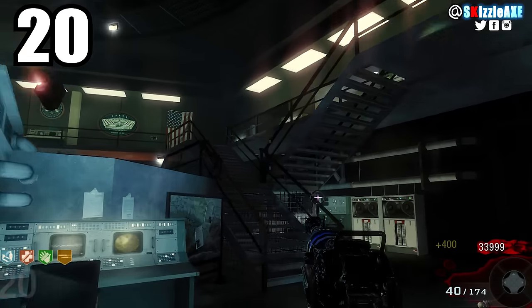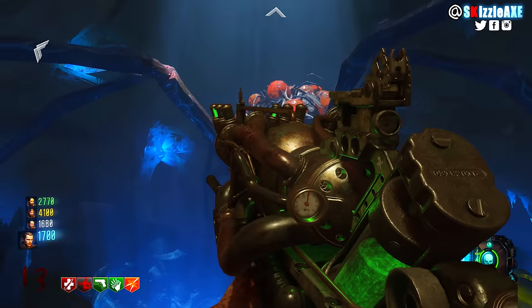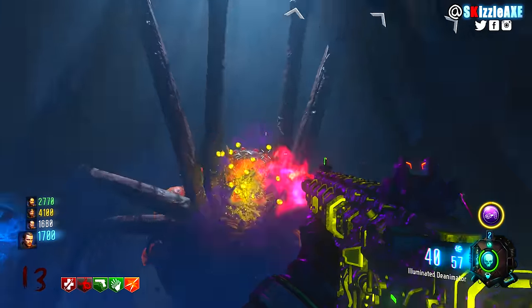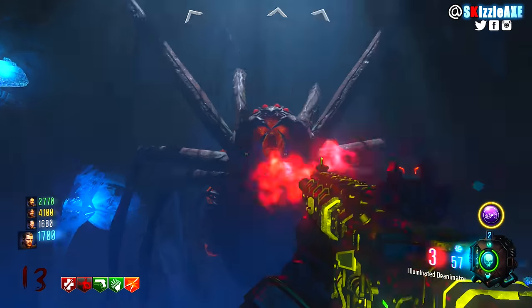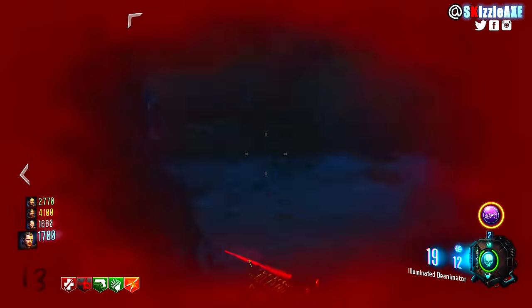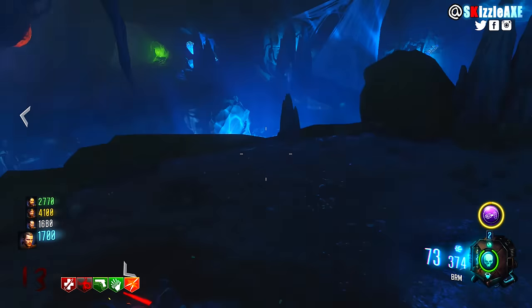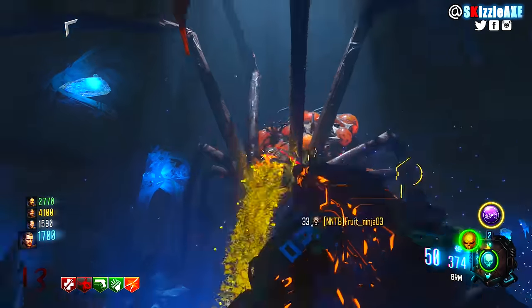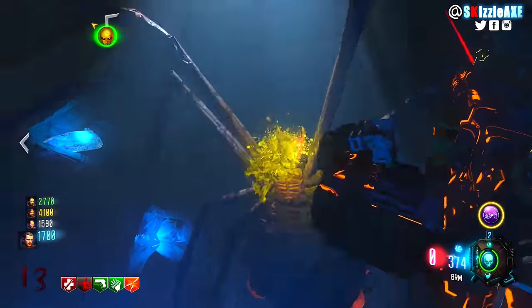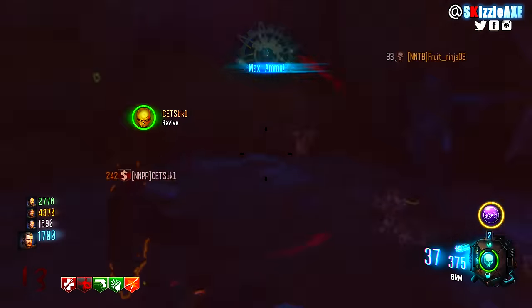Coming in at number 20 we have the KT4, in Zetsubou No Shima — my least favorite map. KT4 is basically like the Sliquifier. It's not that good when you first get it, but when you upgrade it, it gets a little better. Since it's in Black Ops 3, you can use the Alchemical GobbleGum and have some sort of unlimited ammo with the KT4. It's at our number 20 spot, but I just don't really feel good saying the words Zetsubou No Shima and KT4.